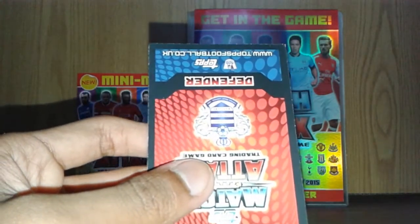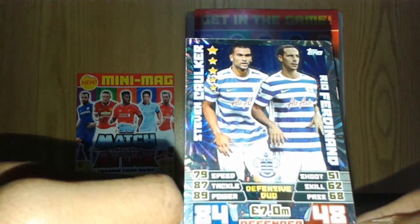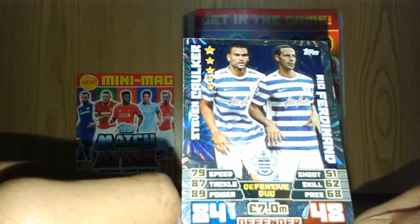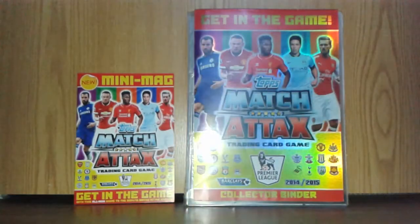And then a Queens Park Rangers duo card — Stefan Koka and Rio Ferdinand, a defensive duo, 5-star: 84 defense, 89 power, 87 tackle. Let's move on to the second pack of today.